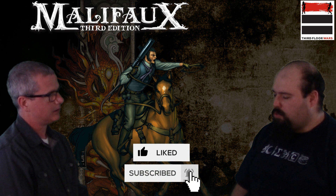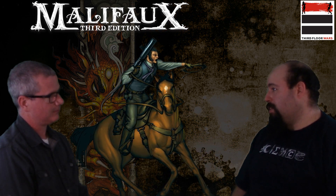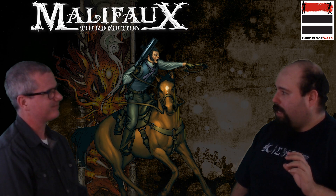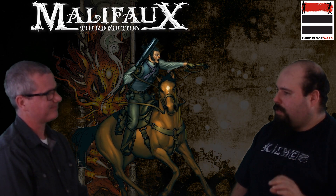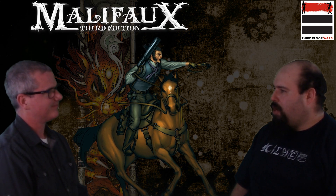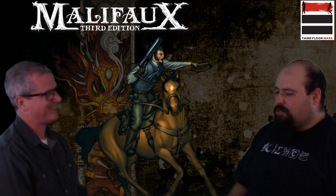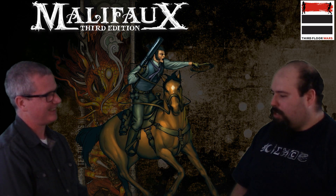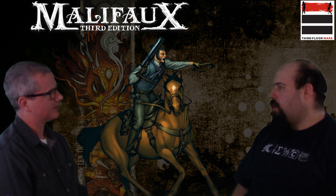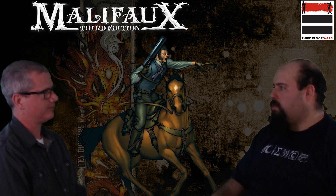So what McCabe does - first of all, flavor-wise, he's probably one of the coolest 10 Thunder masters. Every ability and every concept on the keyword, both for Lucas and for his crew, just screams like, oh, these guys are cool. Their signature ability is Looted Supplies. If they start in base contact with a corpse or scrap marker, they get to draw a card. If the marker stays, they get to draw a card.